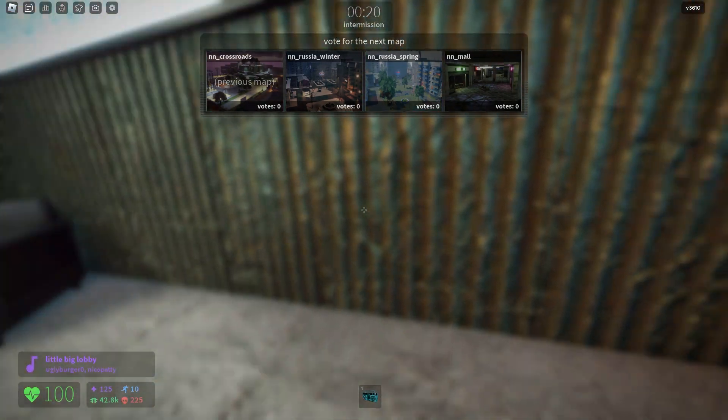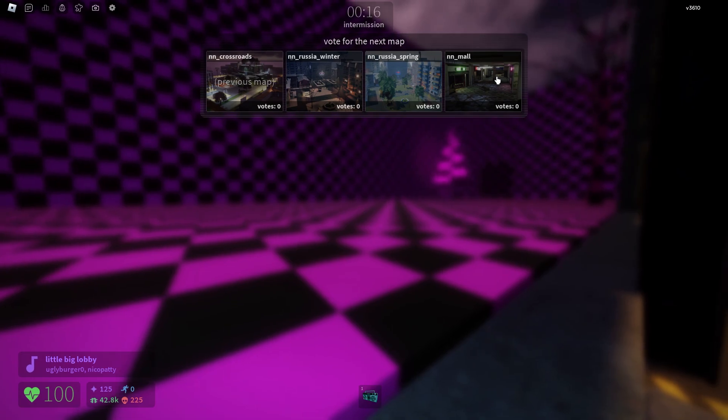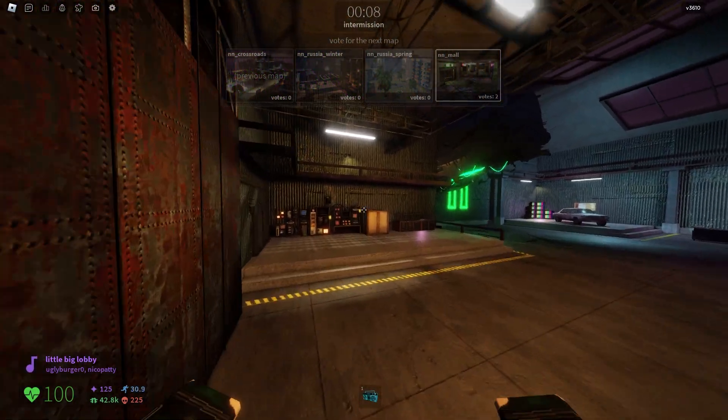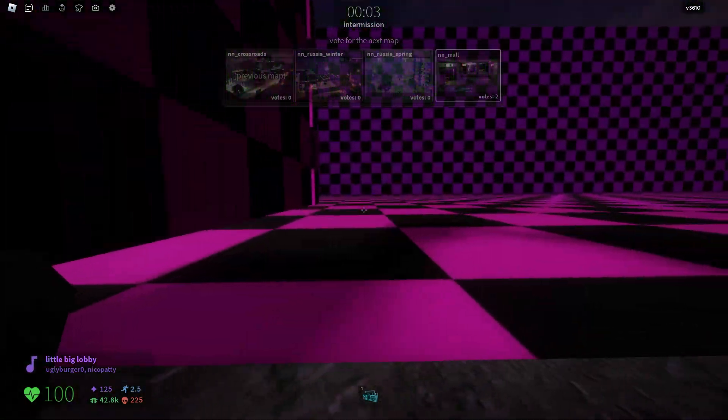Another funny thing: if you are in the main lobby where it's voting, you can see outside — it's actually like no textures. There's some weird looking chairs over there. Just crouch and you can actually see the outside of this voting area.